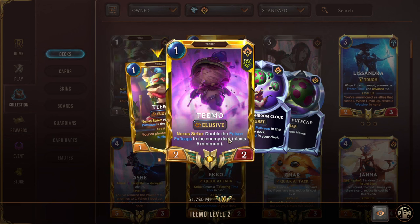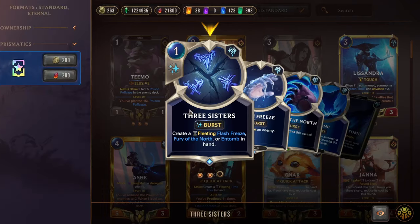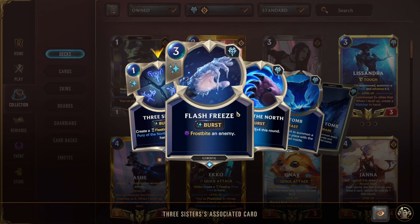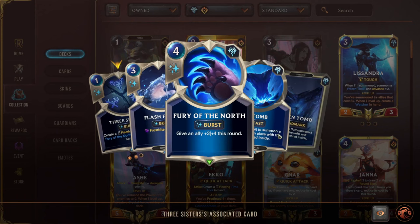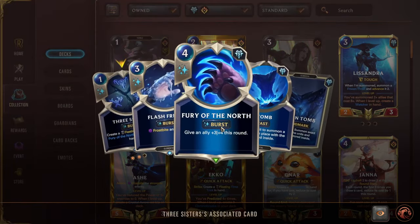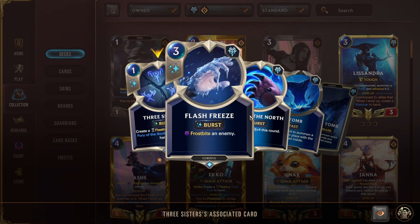Once leveled, he becomes super-annoying Teemo that doubles the amount of poison puffcaps in the opponent's deck whenever he Nexus Strikes. So if they have 30, all of a sudden they have 60, and it becomes really easy to close out the game with that many puffcaps in their deck. Next we have a couple Three Sisters — a flexible Freljord card where we can use frostbiting, big buff, or entomb as a pseudo-vengeance, putting something away for a couple turns and then it comes back.